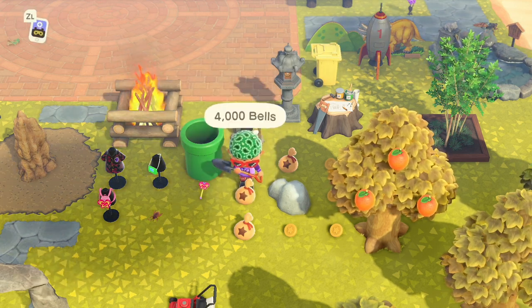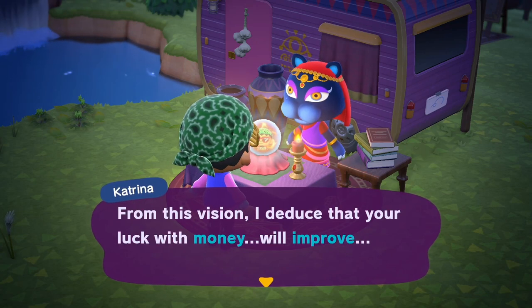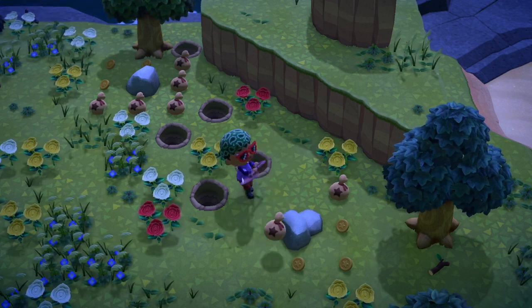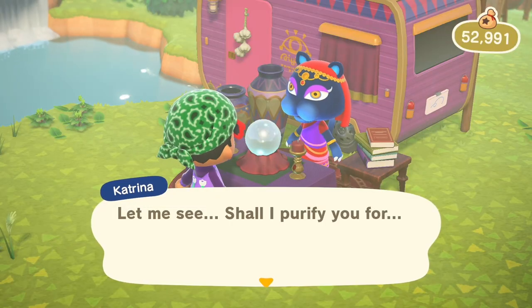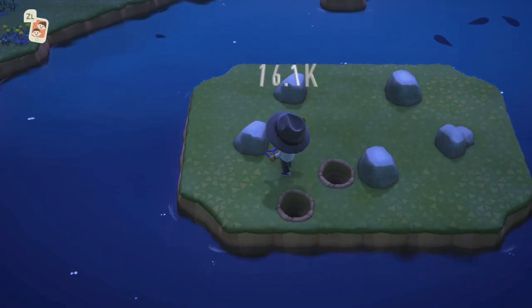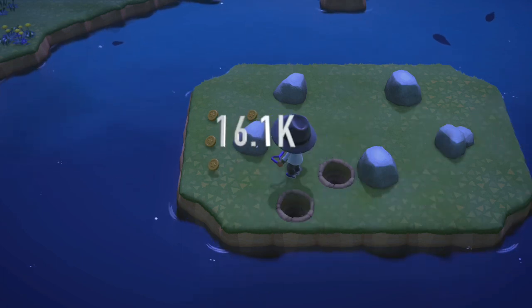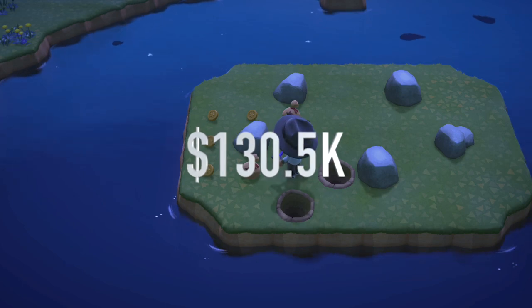If you visit Katrina on Harv's Island before hitting your rocks, she might occasionally give you good luck with money, which gives you a bonus 10k per rock — though factor in you might have to fork out 10k if she gives you bad luck. Where it really comes into effect is on a good luck day, going to a mystery flight for a money rock island — each rock gives you 16.1k, plus 10k per rock, and you'll walk away with an extra 50k.